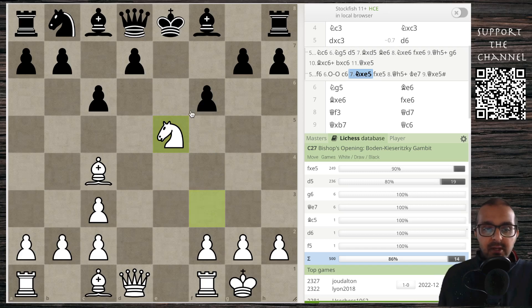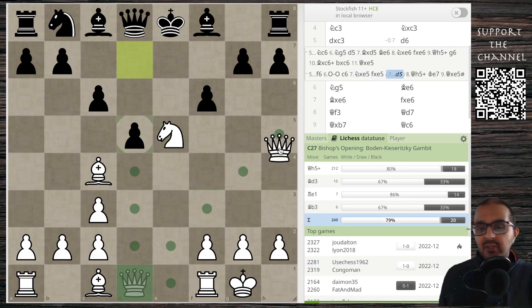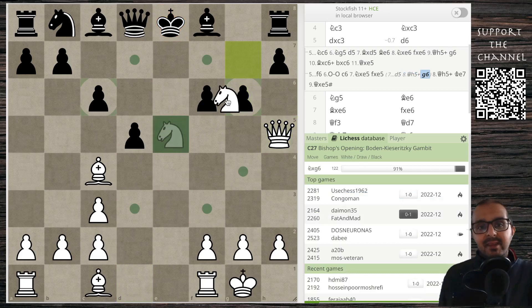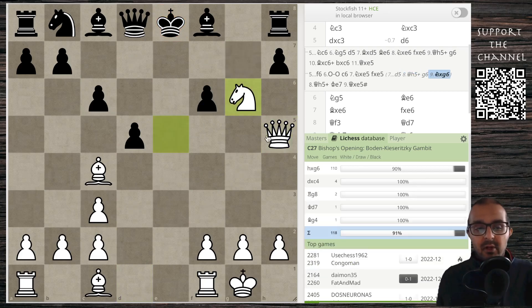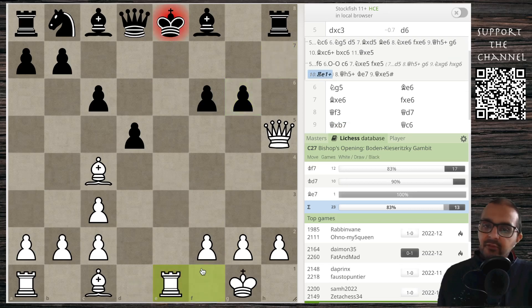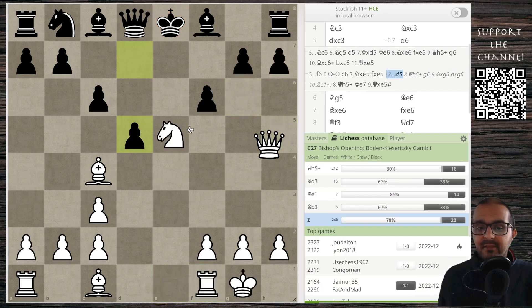If black is smart and plays d5 instead, we can go ahead and play queen h5 anyway. After something like g6, we can take the pawn on g6 with our knight. The rook is hanging, so black is pretty much going to have to take. Before taking the rook, it's worthwhile giving this check — and this situation is just completely winning here for the player with the white pieces.